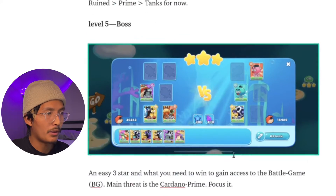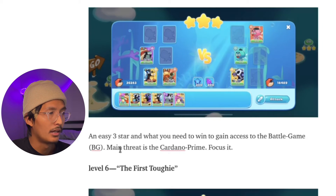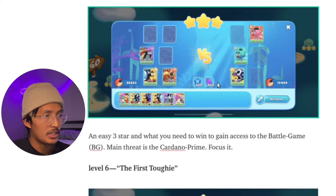Level five, the first boss — it's an easy three-star, and it's what you need to do to gain access to the battle game. The main threat is this Cardano Prime, so focus it. Position like this to burn down the Cardano Prime, and then take out the sunken with your rune.